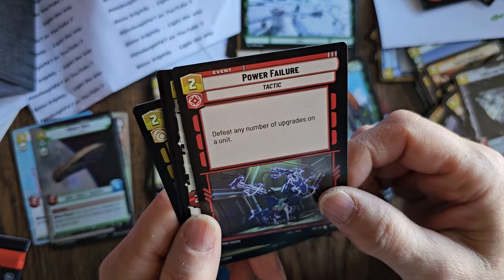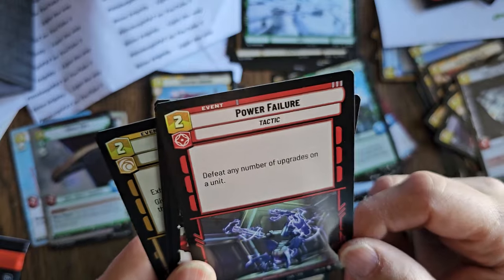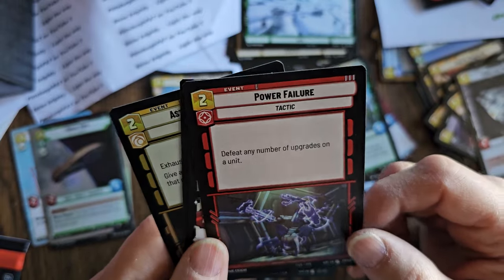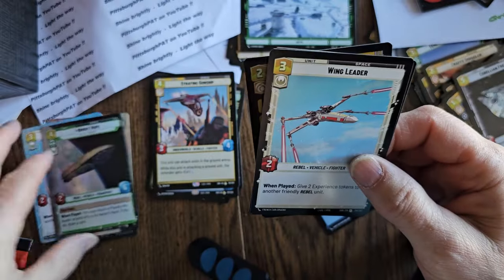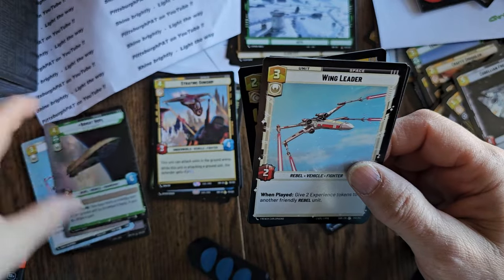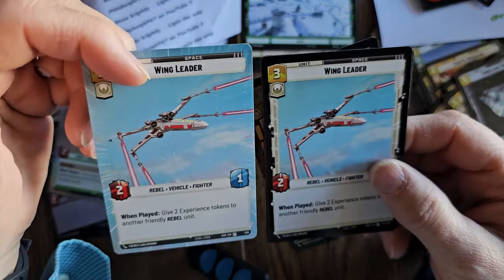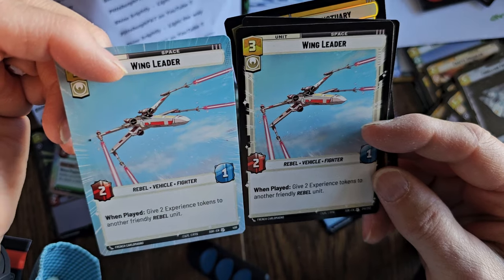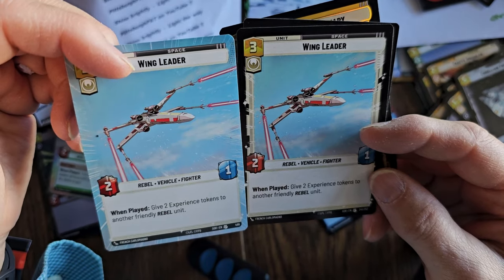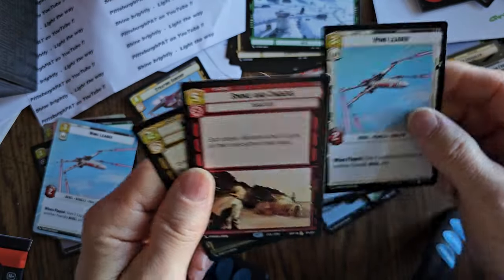Power Failure — defeat any number of upgrades on a unit. That's an uncommon card new to me, but it could be really useful if you have a sticky card dealing a lot of damage against you. Wing Leader — remember we have the hyperspace Wing Leader, and now here's the regular uncommon Wing Leader. Look at the artwork on those two — the hyperspace one just jumps right at you.